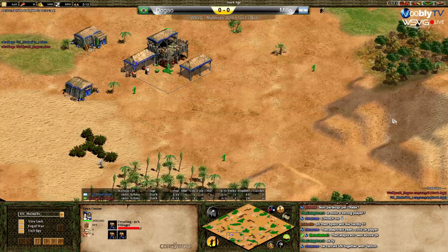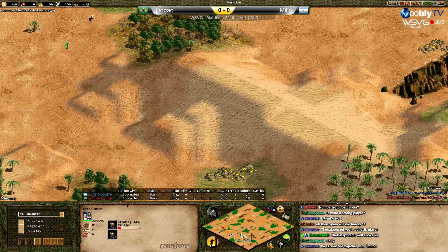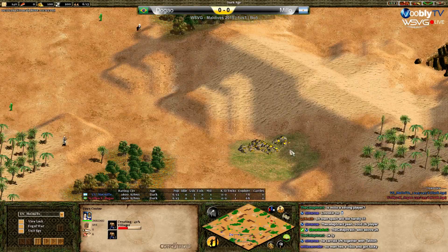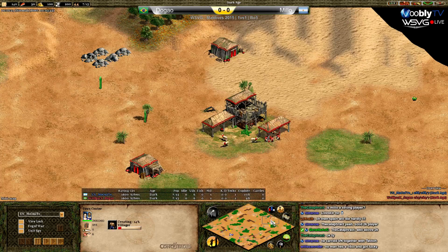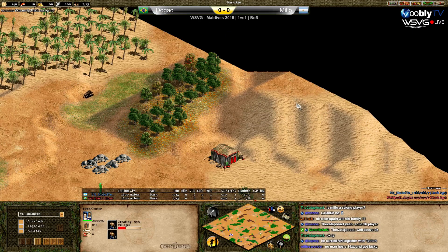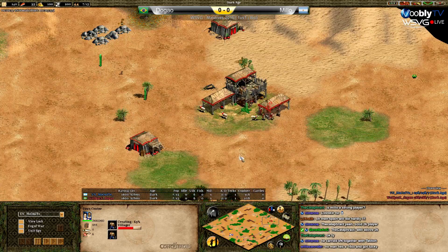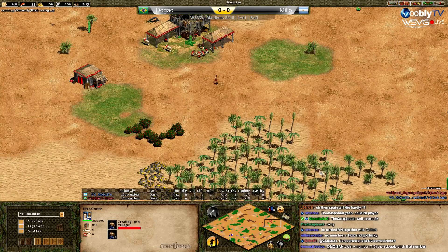This forest is nice because it's at the back, and the berries as well, but all the golds in these kind of battles are not in the best situation for Milo. The one on the right side is not the best either. The third one is also really far forward. For Dogao, he has a couple of hills at the back which is not ideal, and that forest is okay but not the best because of those hills.